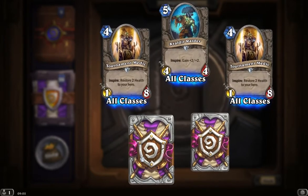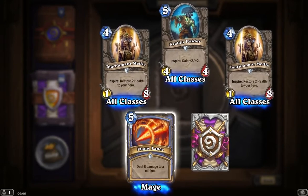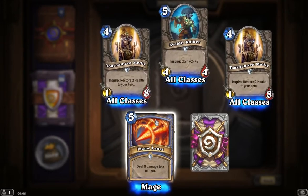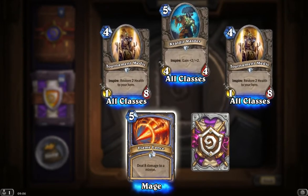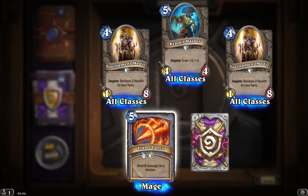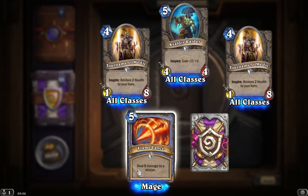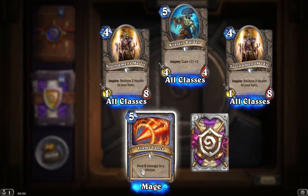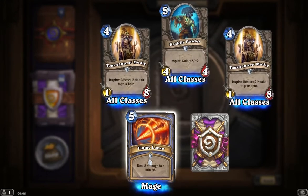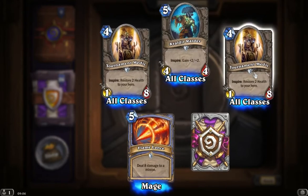Just have a quick look in here at our bottom left corner and we see Flamelance. Deals 8 damage to a minion for 5 mana. That's an instant kill to almost any minion — there's very little that would be able to survive. Again though, for 5 mana it's a big chunk of damage. I think it's something you have to weigh up against the options and what cards you're currently playing. So that's our four uncommons.